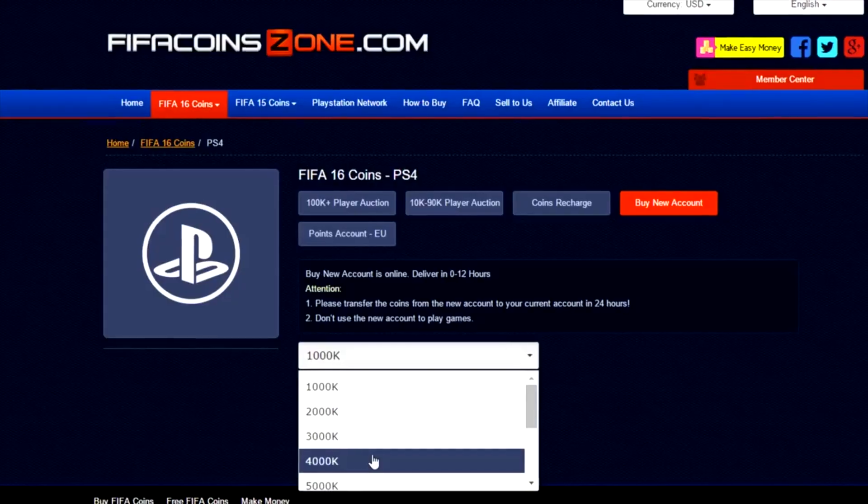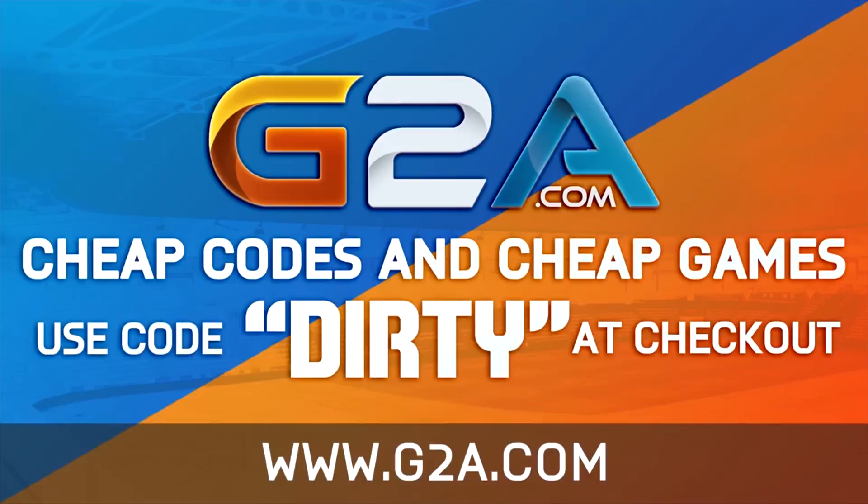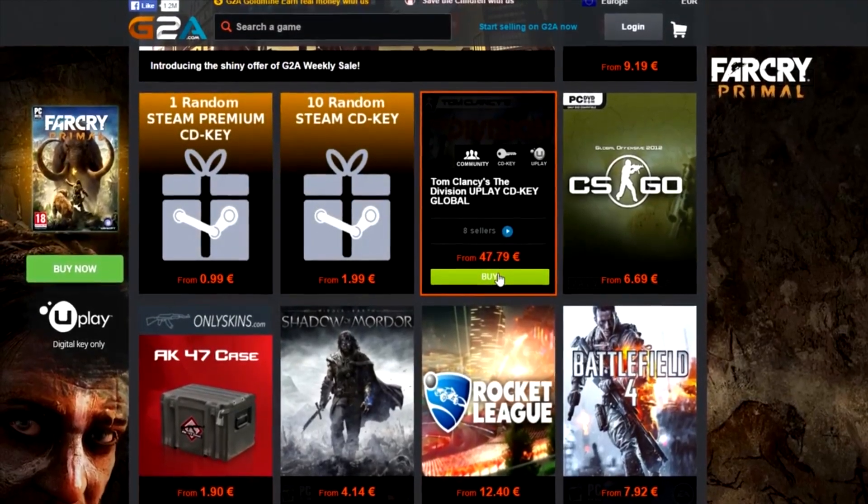Team of the Season - make sure to use 'dirty' at checkout for 15% off at CoinZone. The links are in the description. And if you want game codes, G2A has the hookup - dirty is always gonna hook it up. Let's roll.